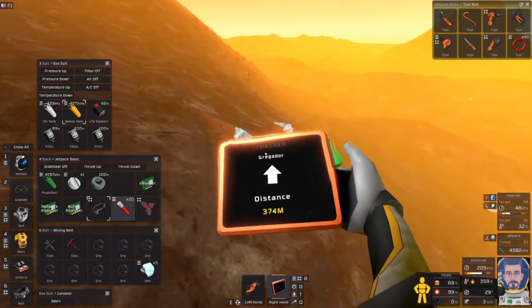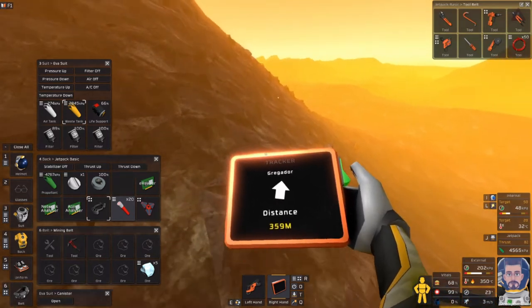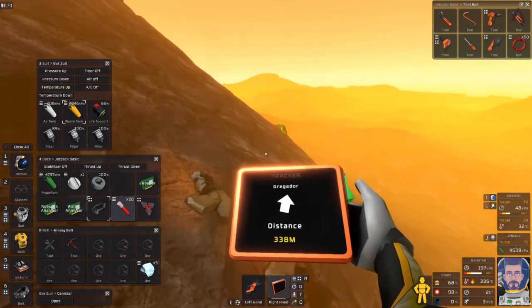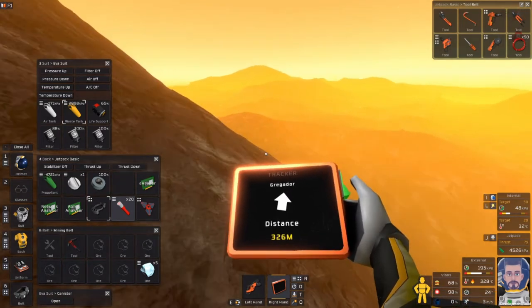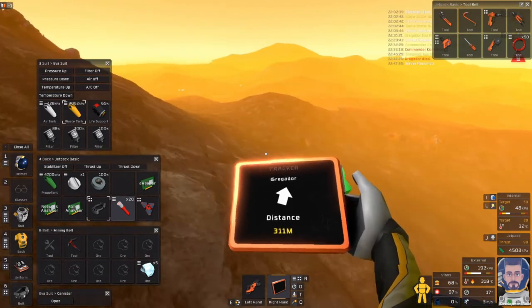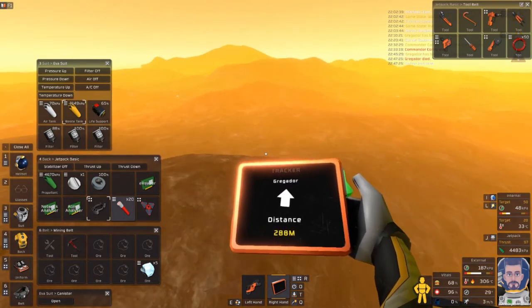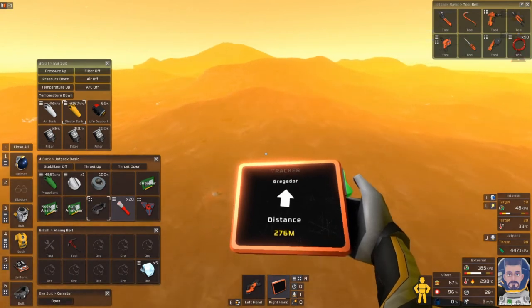I'm at 15% health. I won't make it there — I'm 400 meters away. Air tank low. Yes, I know the air tank is low. We've got to find some volatiles, hopefully. There'll be some oxide with them.